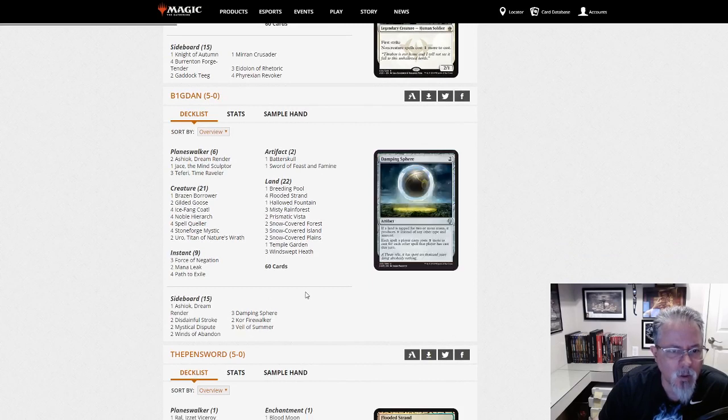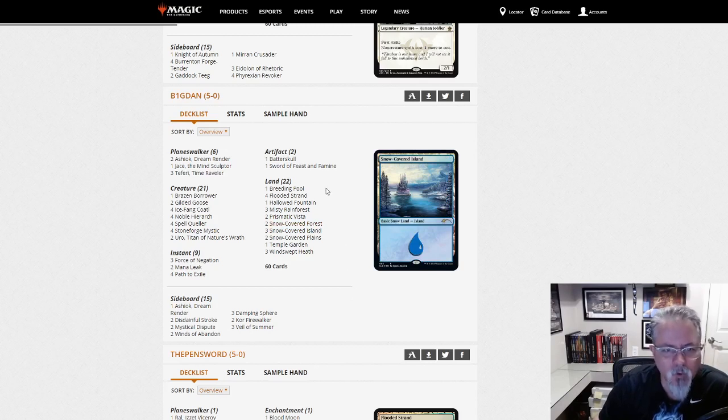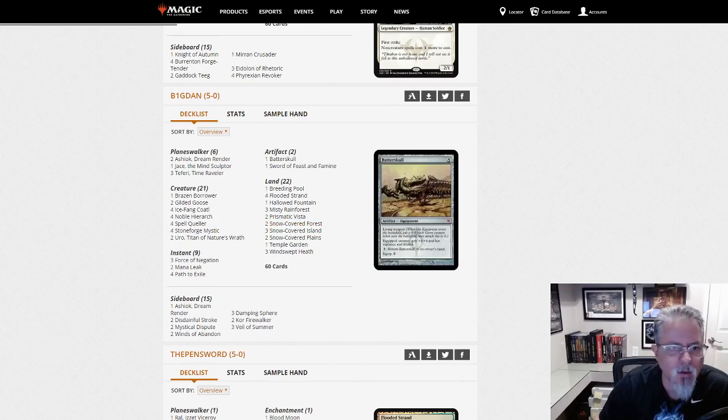Big Dan with the Bant Snowblade deck — the version with the Stoneforge Mystic package, as opposed to being more controlling. Those are the two big Bant decks right now.